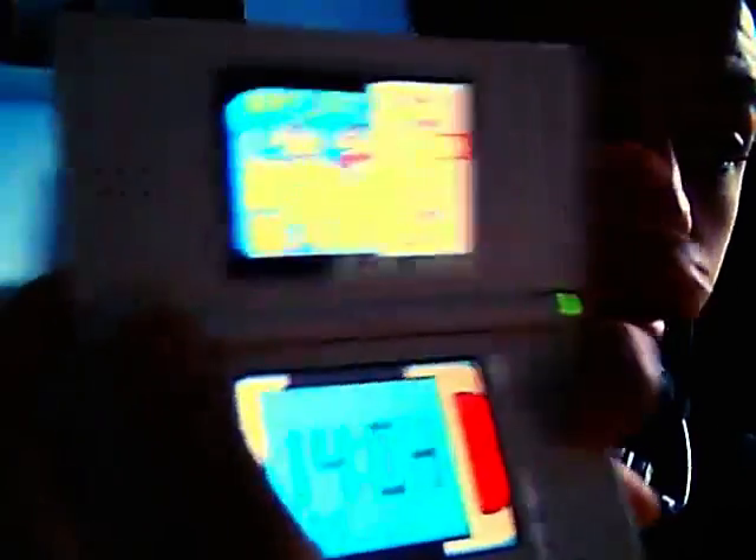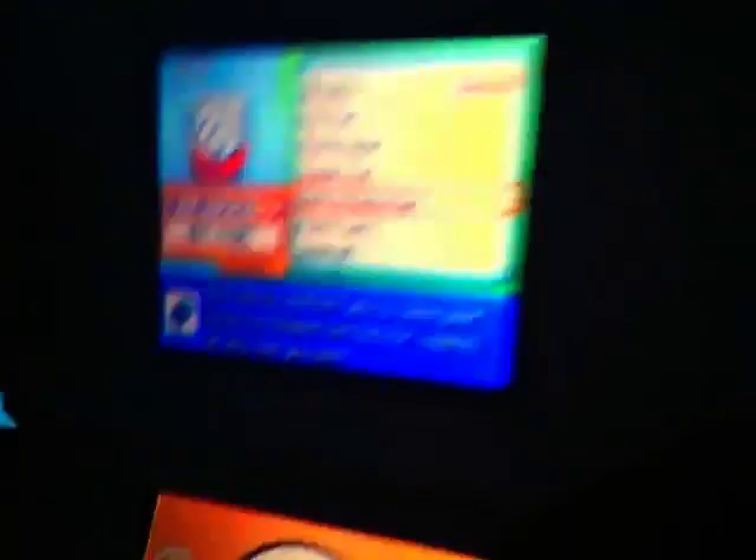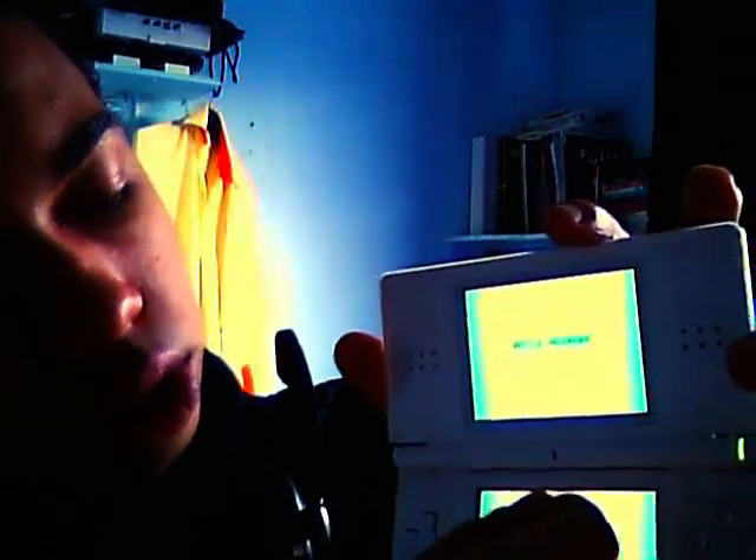Watch this — you go first to back and then to key items. This is the battle recorder. You press A right here and use it. You open it and press A the whole time. You go to your recordings, then your battles. Here I got a battle — this was my last battle.